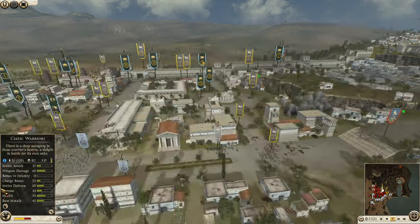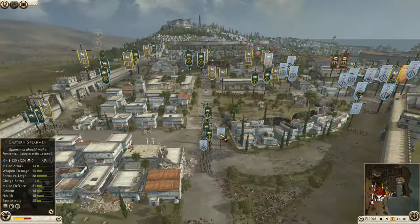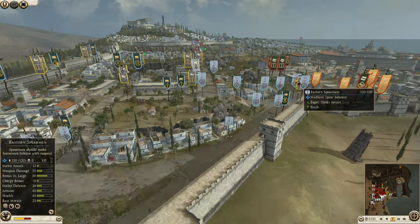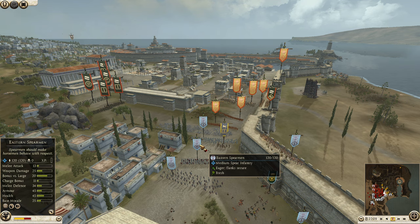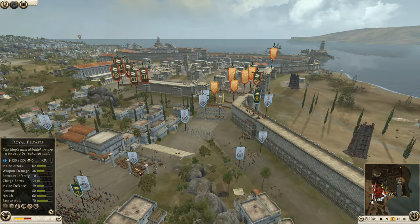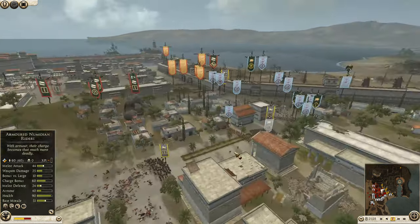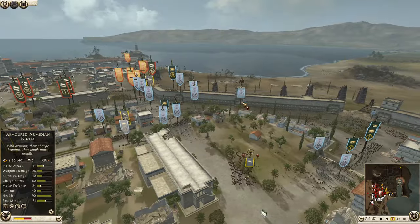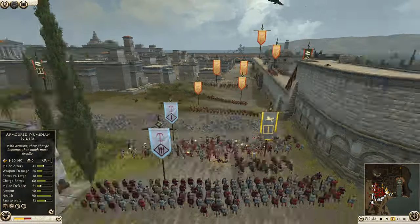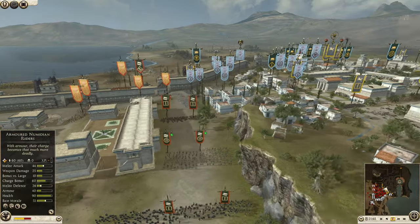These are Eastern Spearmen over here - I don't know why they weren't sent in first, they are definitely chaff. Lukas is running out of actual infantry. He's got two decent sort of infantry left, two Royal Peltasts here, a couple of other mishmash units. This Royal Peltast is half strength, so maybe two and a half decent units plus the general. Not a lot left when it comes to actual decent infantry - then he just has Eastern Spearmen and archers.